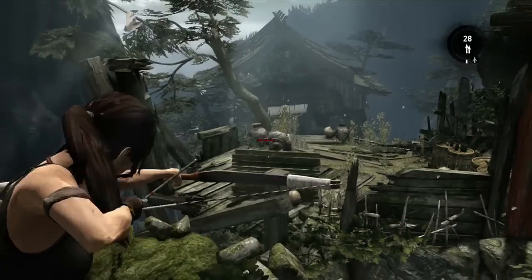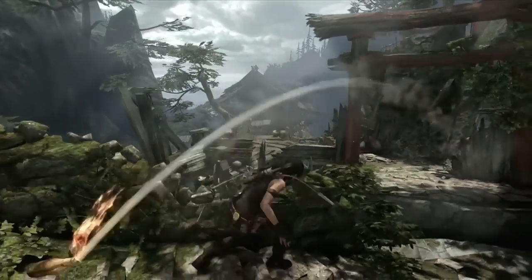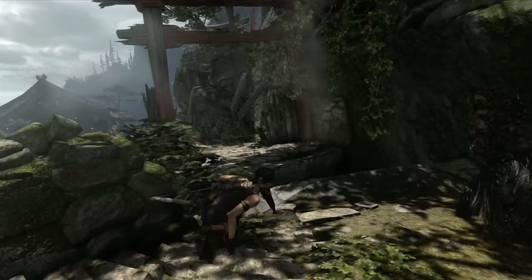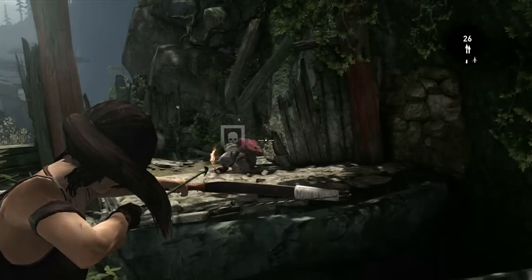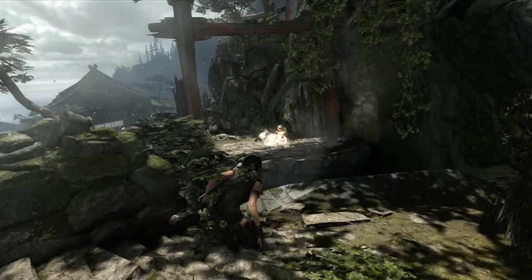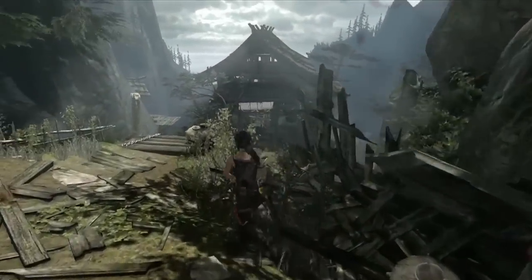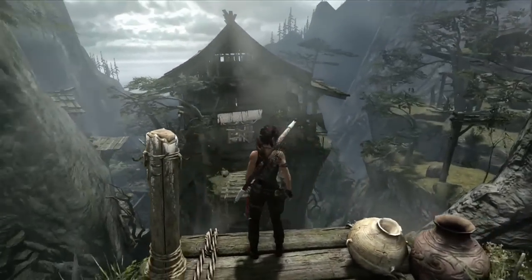We can see that the enemies are reacting — they're creating cover for themselves, reacting to her situation. Another guy is trying to flush her out of cover with Molotovs. This is just an example where we really try to make the AI adapt to the situation, but also promote movement from the player so that they're not just stuck behind cover playing pop-and-shoot cover games. We really promote that movement.